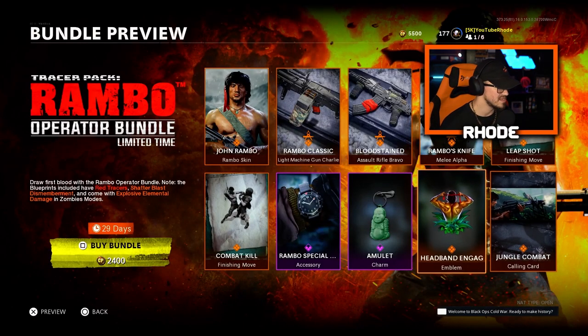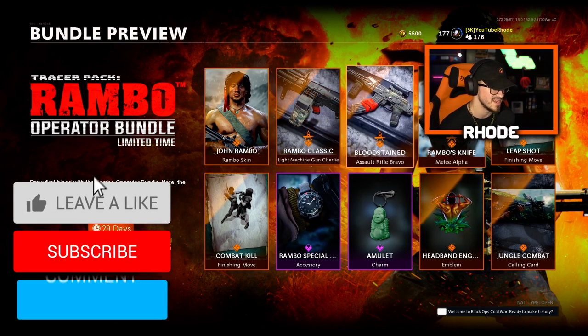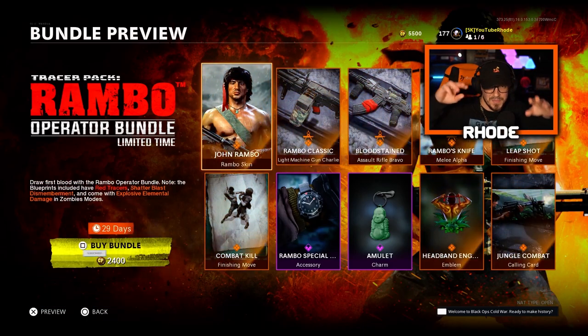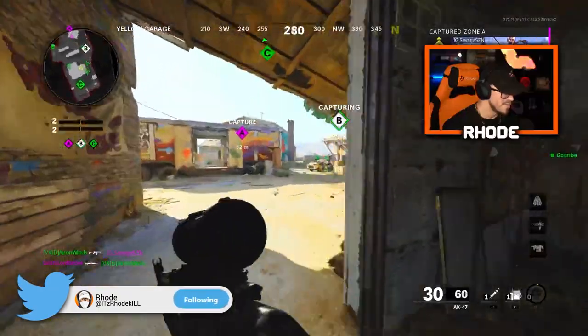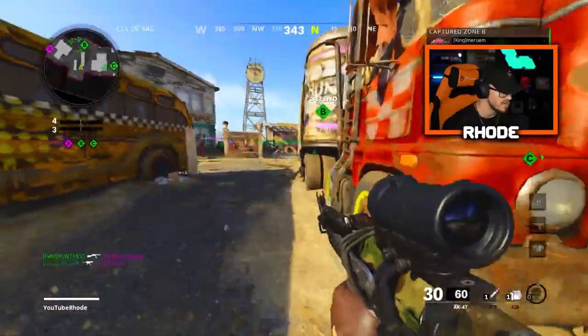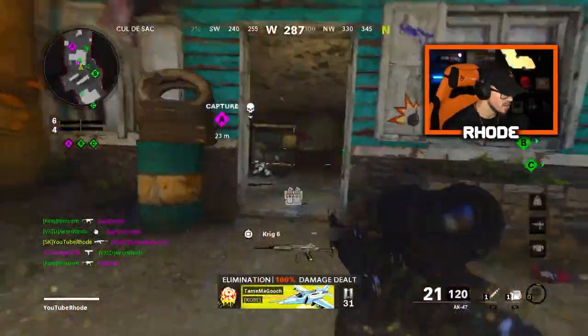Let's get into the gameplay. We're gonna be using what looks like an M60 and an AK-47. I'll clip these for you guys. Alright, we're using the John Rambo bundle right here, didn't switch any of the attachments — we got the bloodstained tracer along with the crazy finishing move. Let's see what we got.